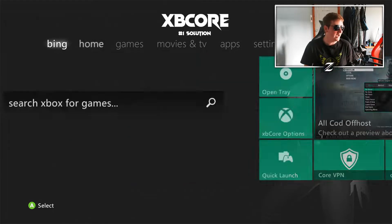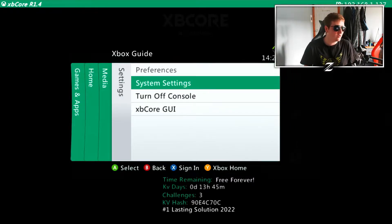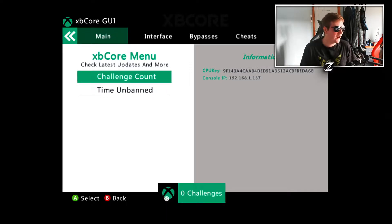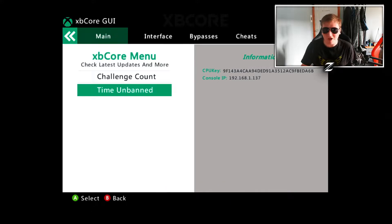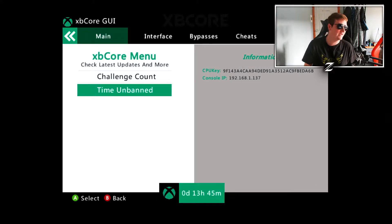The GUI's got a nice curvature to it — the blades look amazing with nice curved blades. It's got statistics at the bottom of the HUD telling you how much time you've got, what your KV days are, your challenges, and your KV hash. It's even got a nice news bar at the very top showing your IP address and the name of the server. If we open up the XBCore GUI it'll include your challenge count, how long you've been on, your CPU key, and your console IP.